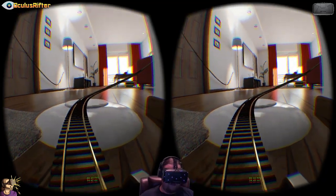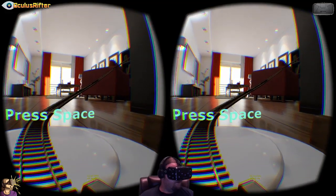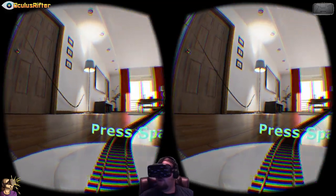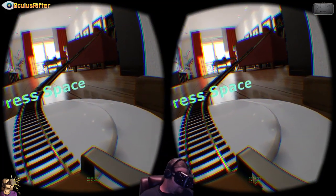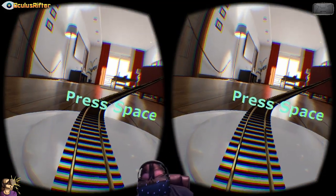God, everything looks so good in the DK2 — definitely a major step up from the DK1. But anyway guys, that was the UE4 roller coaster. Very cool to be able to actually lean forward, lean backwards, lean over the edge, and duck down.